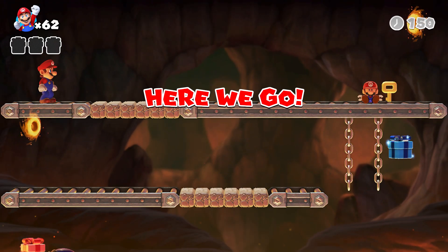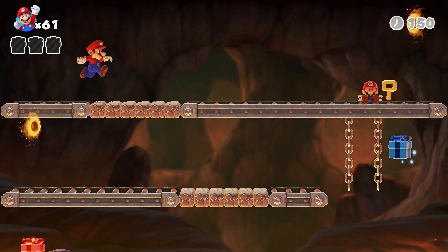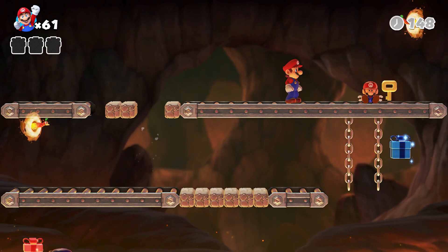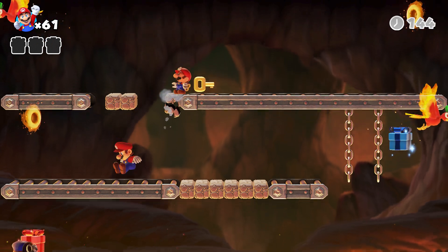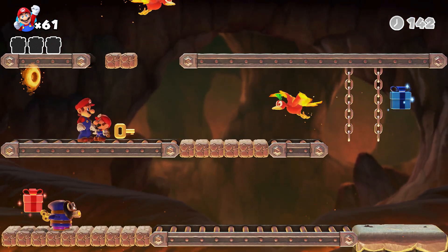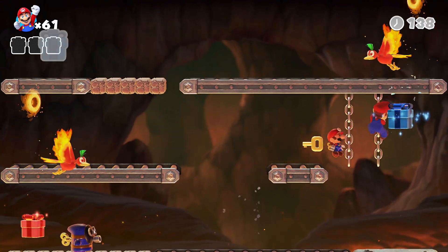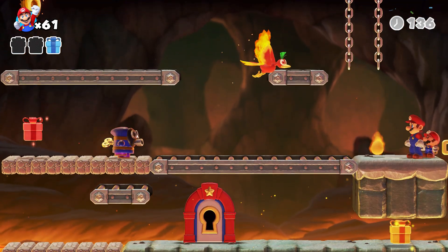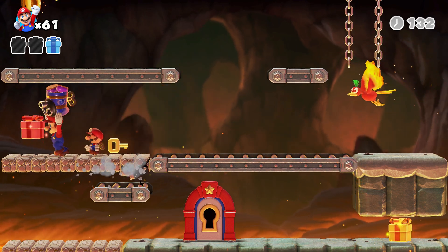Here we go. Oh my gosh! I just made fruit and then hit the lava. A fiery bubble here. Oh wow, they dropped one so quick. Thanks to that boost, Mario. Here we go. No, you don't. There we go - Yahoo!